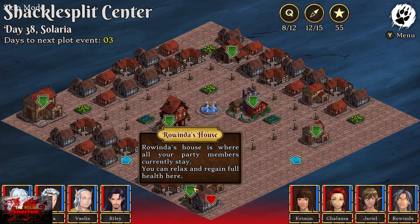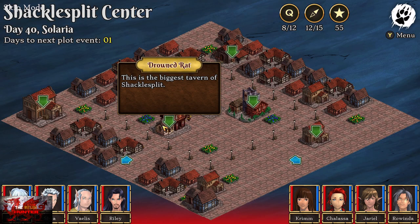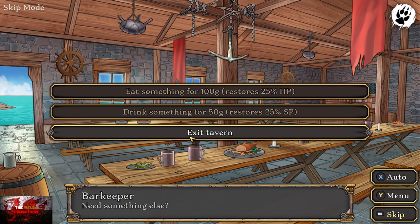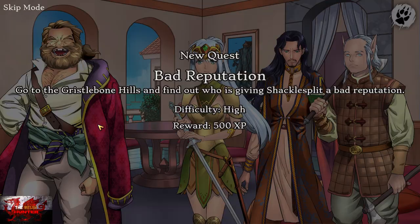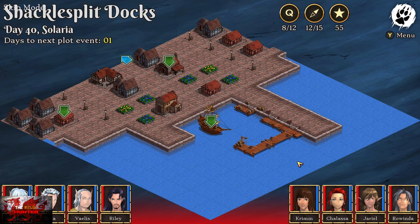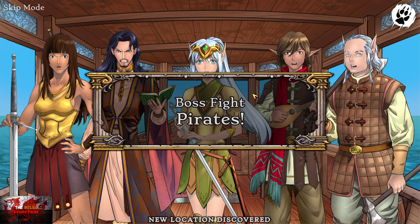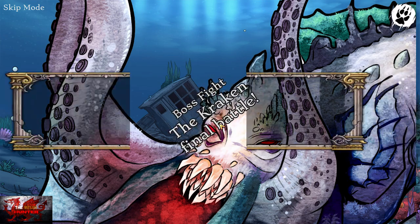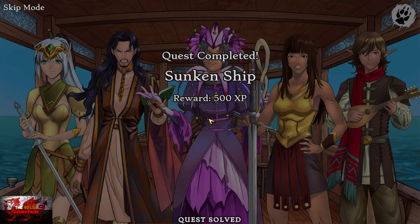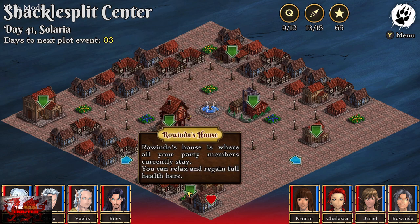Head back to Rowinda's house — we are almost done. Relax for another two days, then head straight back to the Drowned Rat Tavern. We don't have to pay this time, but go to the Merrow's residence in the top left corner. Then head to the ship, choose choice one — hear the Bay of Sorrows — then choice two to close in. We've earned 3,000 gold coins. When we've beaten the Kraken boss, we should get 10,000 gold coins. Head back to Rowinda's house and relax for another two days.